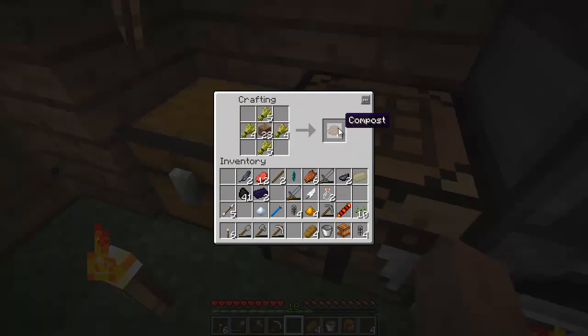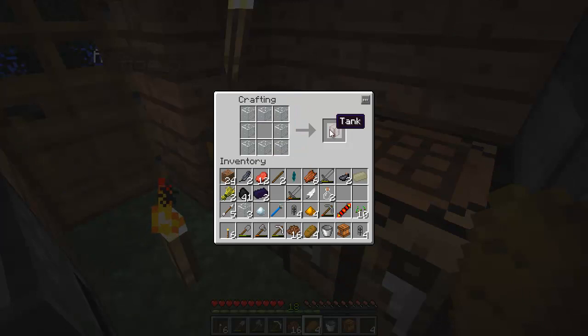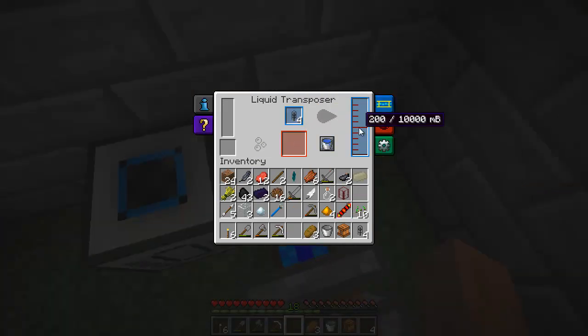Here we see we're making molten redstone, and here we're actually making compost because I knew I was going to need it eventually and it's taking forever with the Magna Crucible. Here's the tank — we're actually going to make more of those. But first, let's show how this works.